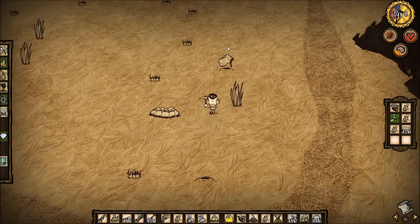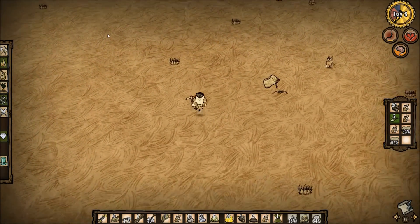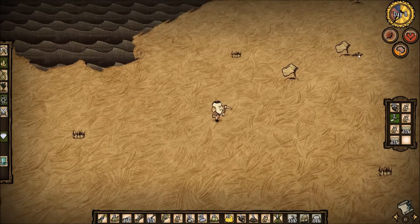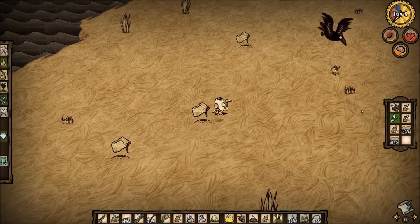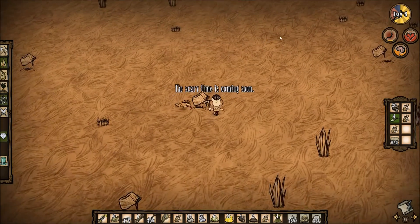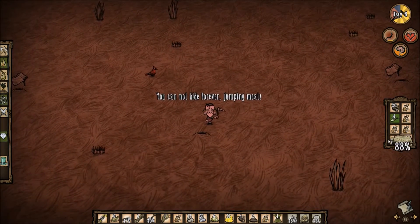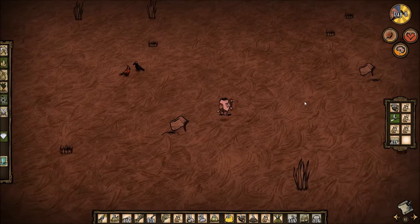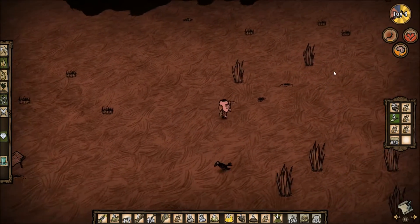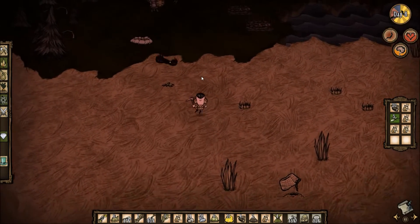I'm going to bring these traps closer up because there are plenty of holes I hadn't covered with traps, and then it will be time to go back home. Bunnies won't really go into the traps at night anyway. Night is coming soon — let's head back. There we go. We actually got a lot of seeds, so that's good.